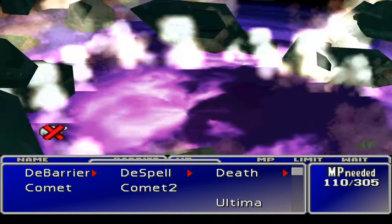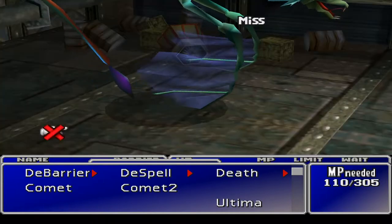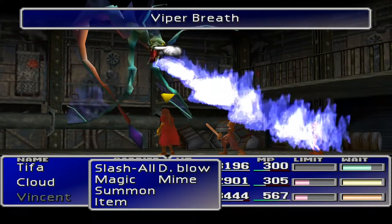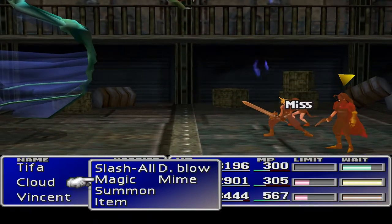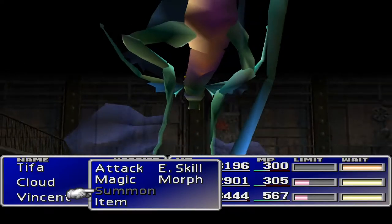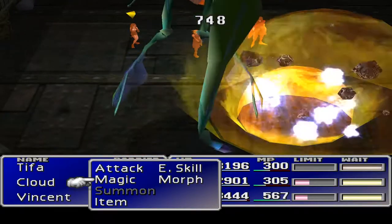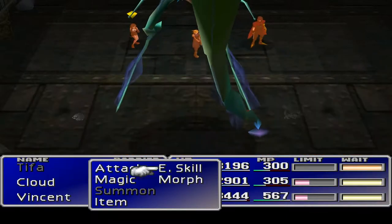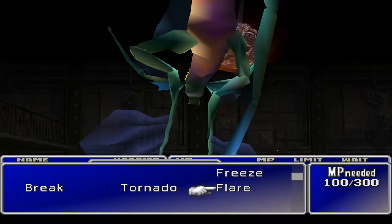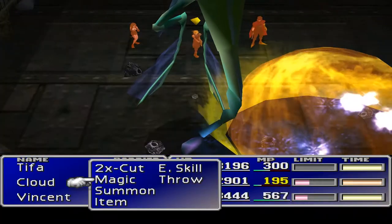Purple ceiling — so you can't really go wrong there. Did that miss? I was too busy talking about the ceiling. What did I just mime? What's he doing? Comet 2 — yeah, mime that Comet! 300 points — that was particularly weak. Let's try a Flare — that's gonna be the one for him, right? That's gotta be. Cloud's starting to run out — do we want to Turbo Ether him, maybe?